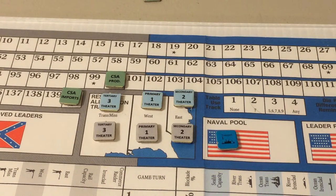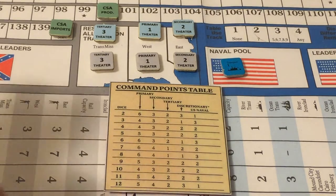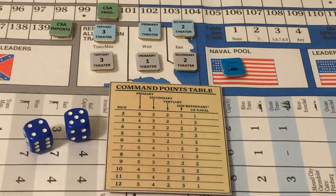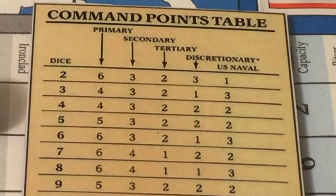Now we place the corresponding number of command points per theater by rolling on the command points table. Rolling 2d6 for the Union, the result is a 9. So the Union will have five commands in the West, three in the East, two in the Trans-Mississippi, two discretionary, and two naval commands.